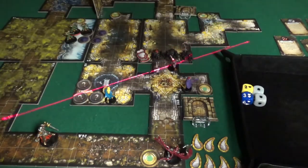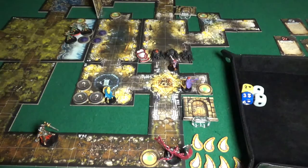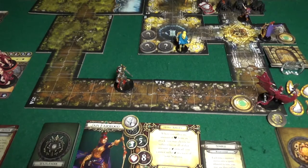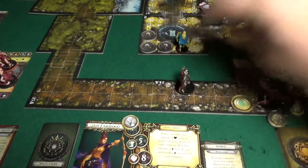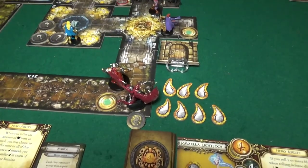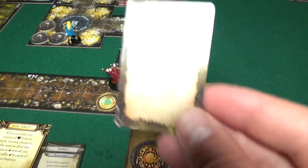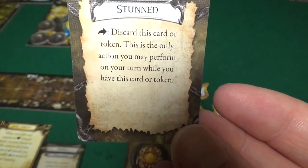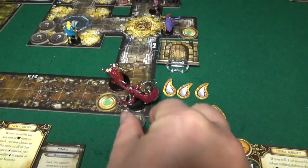Starting with Sir Alric Farrow moving one two three into the corridor, ready to charge in. Belthir was stunned - the stun token says this is the only action you may perform on your turn while you have this token, so he discards it and is no longer stunned.